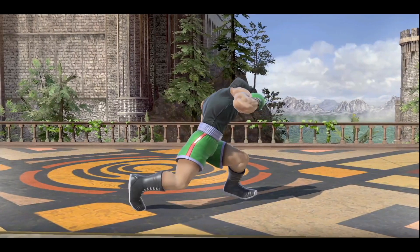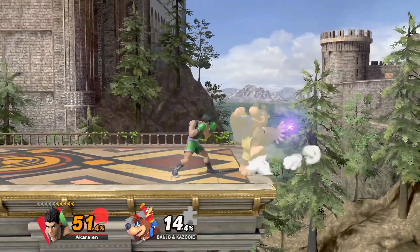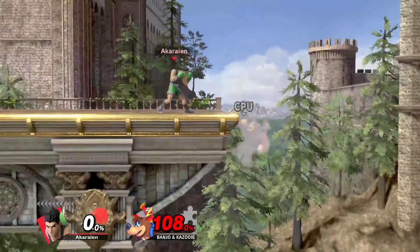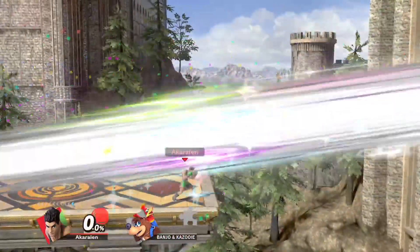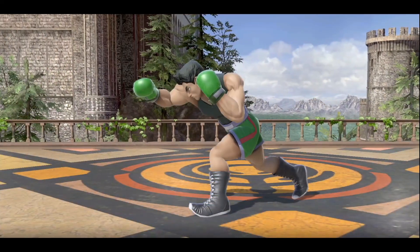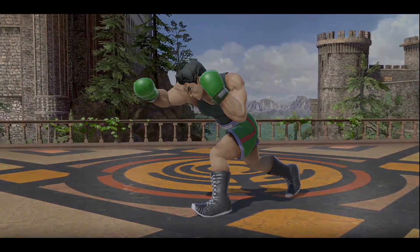Lil' Max F-tilt has consistently been one of the best tools in his arsenal. It has an insane threat range, being so fast, can be a great get-off-me tool in most situations, has insane knockback and kills really early, and can be used to catch people's jumps on ledge trap. For these and many more reasons, this move has to be heavily respected. In today's video I'll be covering how to exactly use this move and all the ways I have found it to be useful. Now let's get right into it.